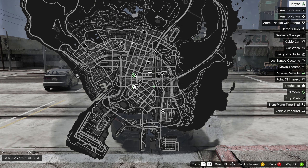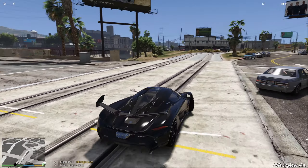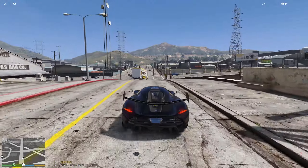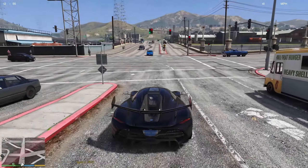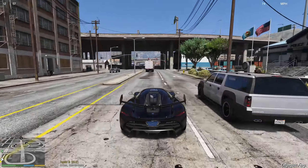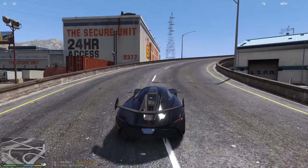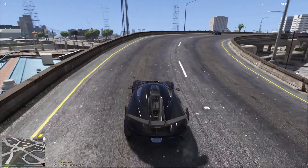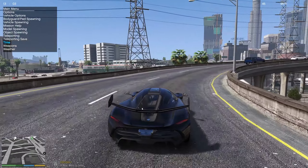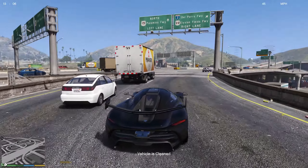We need to get up onto the highway. We're going to turn around here. Flying through traffic — just flying. Let's fix our car and do all that. Now we're going to get going again.